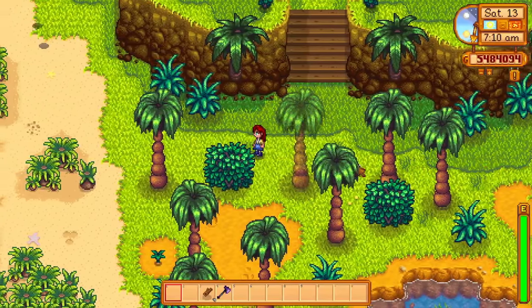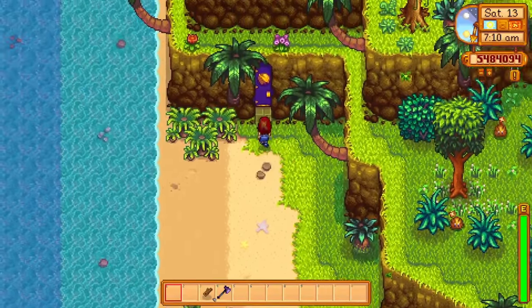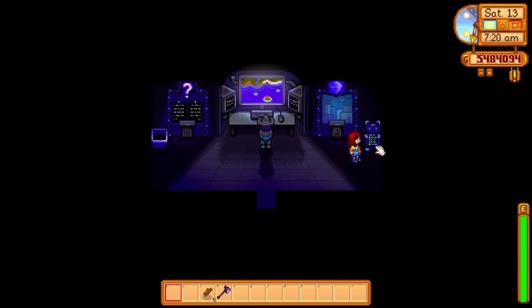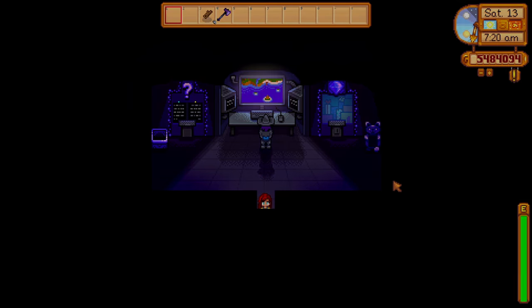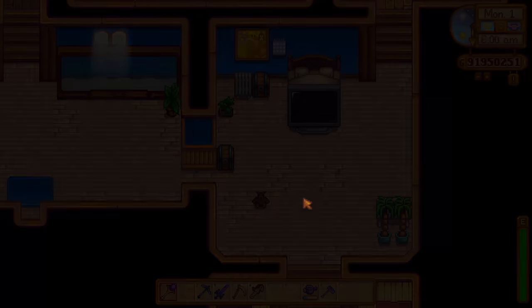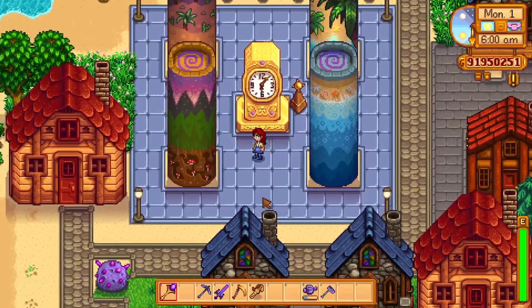If you're the type of person that needs a set defined goal that you can track, then you're in luck, because you can just try and get 100% true perfection. You can track your current perfection percentage by checking out the computer in Mr. Key's walnut room. To get the perfection percentage to 100%, you will need to sell at least one of every type of crop and forageable in the game, but you should probably just ship 15 instead for the polyculture achievement. You'll also need to build four of the obelisks and buy the golden clock, which will cost you a total of 13 million gold.